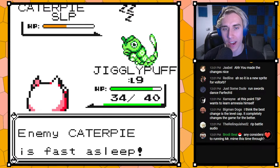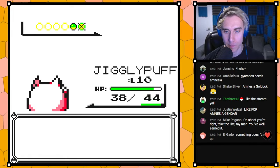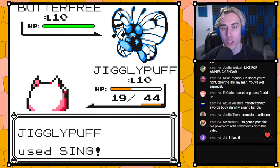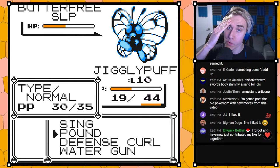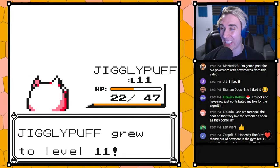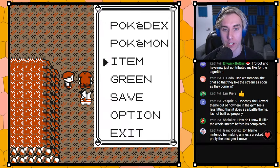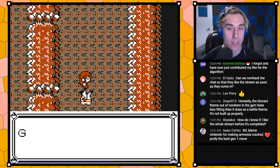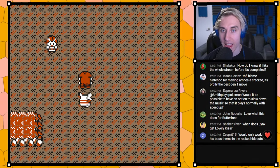Jigglypuff and Butterfree are the two early sleepers — they're the only two Pokemon that get Sleep in the early game. Grass types are really bad in Gen 1, so we give Grass types Sleep around level 30, and anything else that should learn Sleep gets it between 40 and 50. Gengar is the latest Sleep learner because Gengar is so good in Gen 1 — when every team has normal moves and Gengar learns Thunderbolt, Psychic, and Mega Drain, giving it Hypnosis and Dream Eater too would be too much.